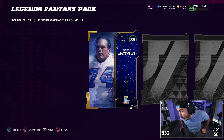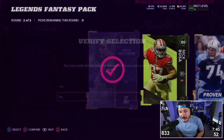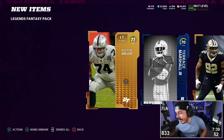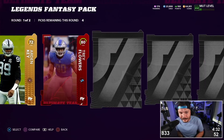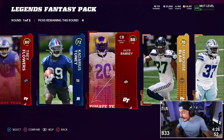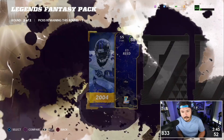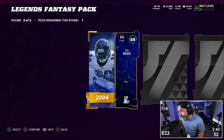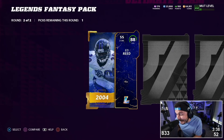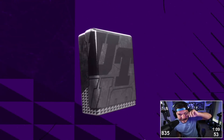I just pulled a full one — get wrecked! Bruce Matthews, I'm probably not gonna have a gold lineman. 85 overall Edry. Let's go — 88 overall Ramsey! Streamer lock, oh my god. 88 overall, how much is this pack? This is like a 500,000 coin pack.